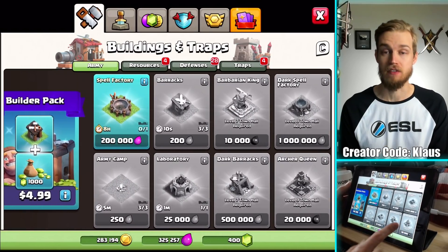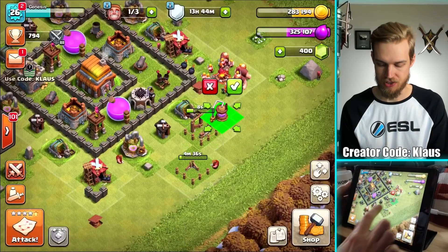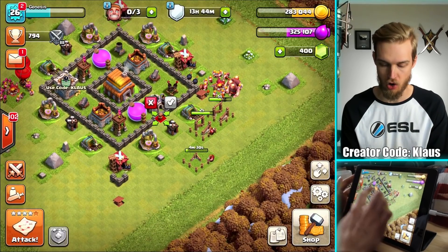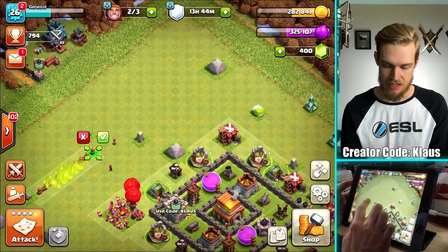Spell Factory — definitely want to get that. That's the Lightning spell. We got a couple of new Gold Mines and Elixir Collectors — let's go ahead and start those. And some new defenses. I got 25 new walls — that's perfect. I like new walls, let's go ahead and grab those now.